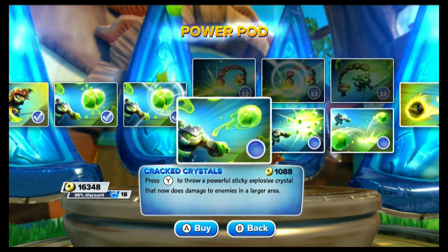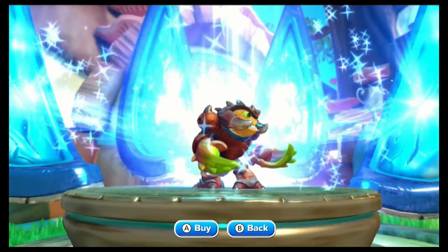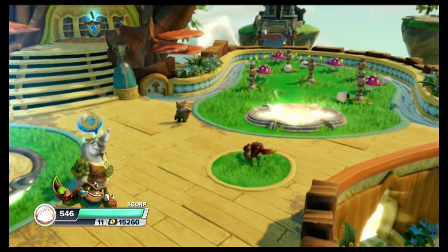First purchased upgrade here — bear in mind I've got 18-wing sapphires on all these prices. Cracked Crystals: press Y to throw a powerful, sticky, explosive crystal that now does damage to enemies in a larger area. This seems like you should have the increased damage one first, but it's not — that'll go next. Let's check out the area. He's got pretty good range on this.